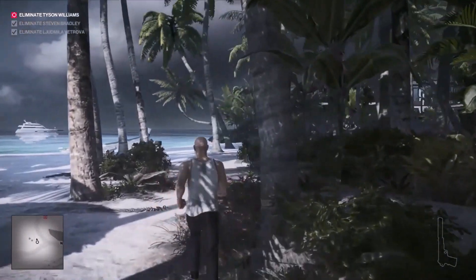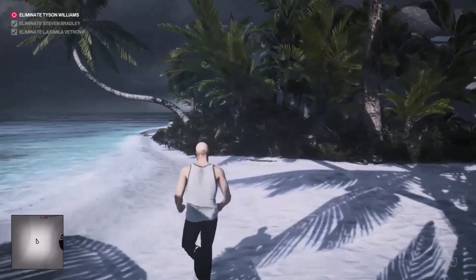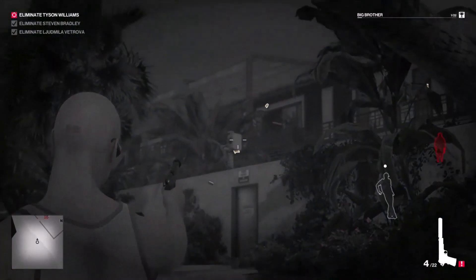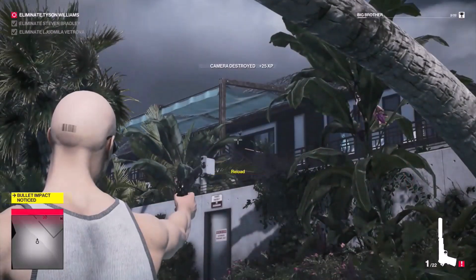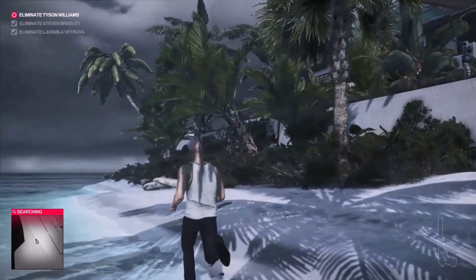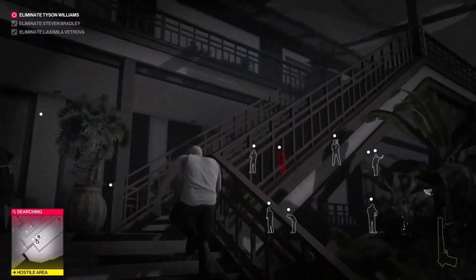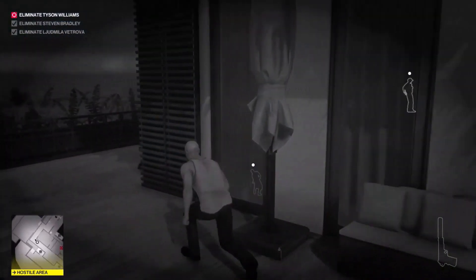So we're heading over to the other side of the island where Tyson and his bodyguards are. This little arched palm tree is where the security cameras are — we don't want to get spotted. Pull your gun out and shoot that one, there's another one just there, shoot that one too. Then this one you want to shoot plus two extra bullets on top — that's just to make sure the maids up there go to get security or leave. Stick to the right and we've got no one to deal with.